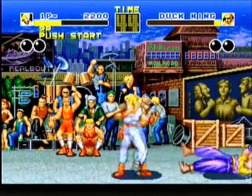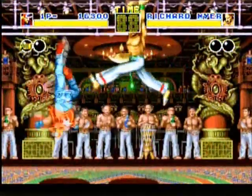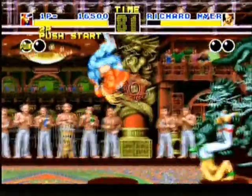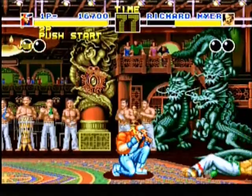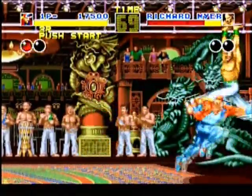Let's look at some of the characters in this game. You have Andy Bogart, who has a Zanakin, a Hishouken, and a Shoryudan. You have Terry Bogart, who some of his signature moves include the crack shot, the power wave, the burn knuckle, and the rising tackle.